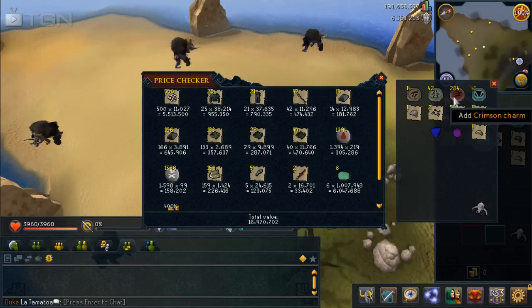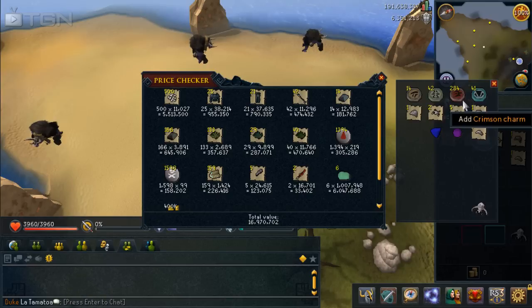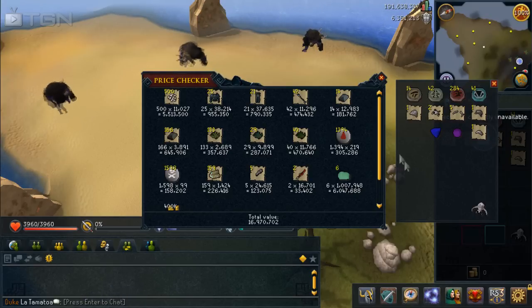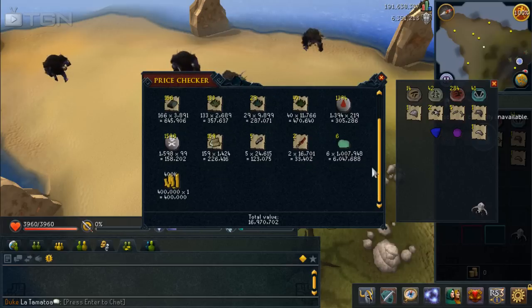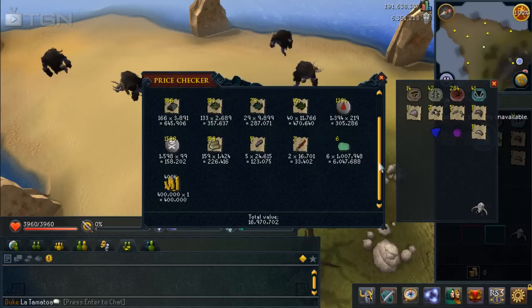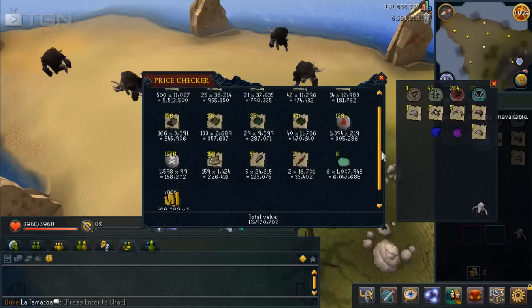Charm-wise, it's big on crimsons — you average more than one every two kills. The others are just a few blues, few greens, and not a lot of golds, which is always nice. Coins were roughly 400k; I didn't pick up all of them, it was just rounded off.